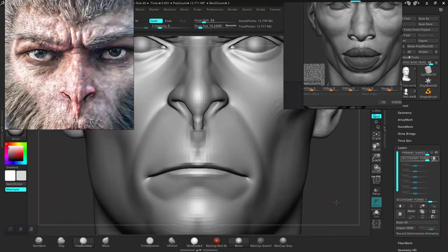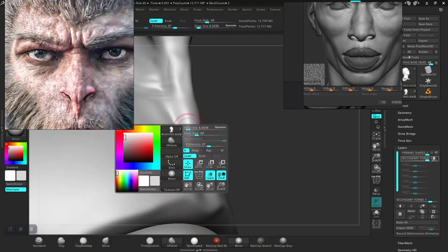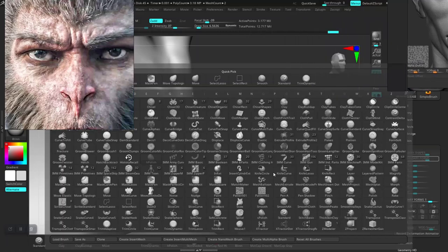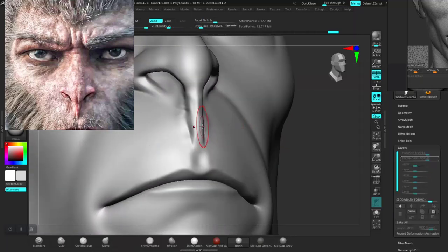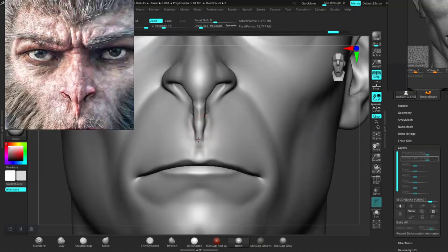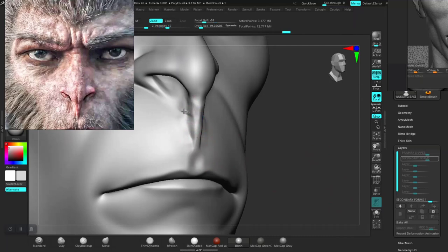That gave some really weird results. Let me go light-handed — take down the smooth intensity and just smooth this down. Come to the side view, use the H polish. Maybe not. Go to a lower subdivision level instead, and use the pinch brush. That's way too aggressive, take this down. Still too aggressive. Okay, this should be fine — smooth this in.